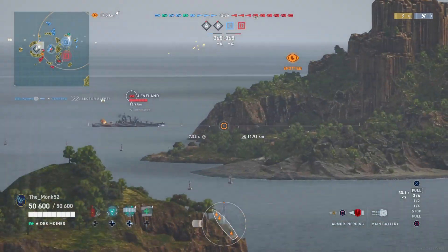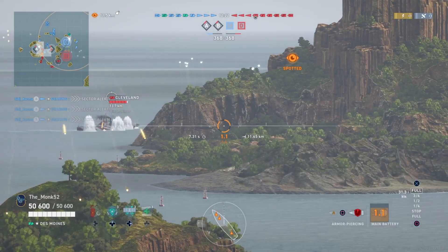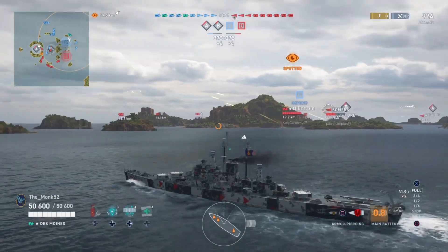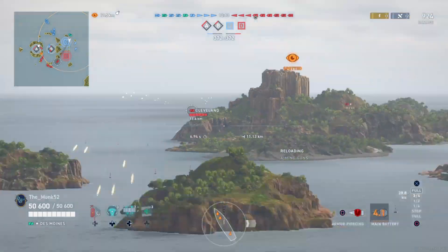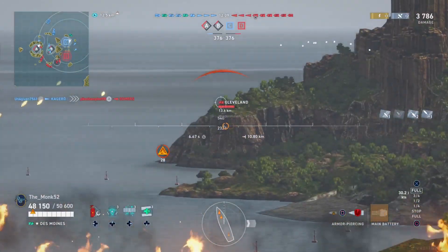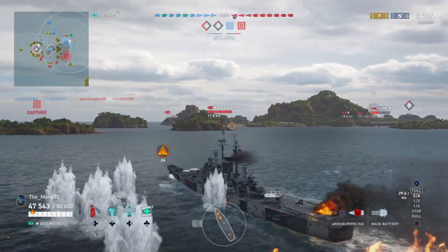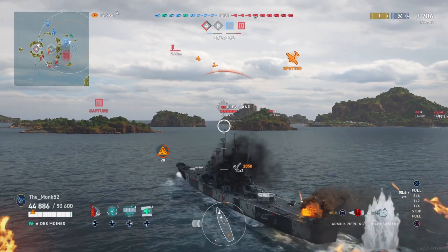He did play quite smart, realising that the Des Moines could absolutely wreck his day if he chose to stand and fight. The better way is just to run away and use his DPM. Of course, he only has 152s and I've got 203s. Basically firing as much as possible at the wall, eventually something hits, and he does get a fire on us — not quite ideal. We've got to be careful about this Iowa here, that could be all she wrote if we're not careful.